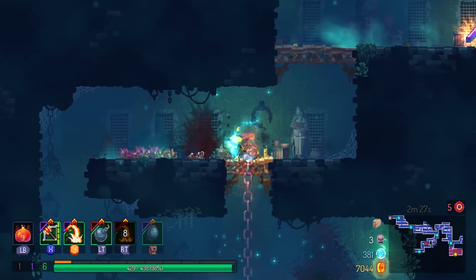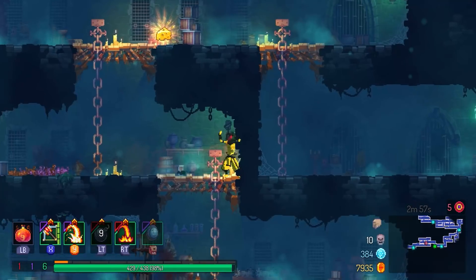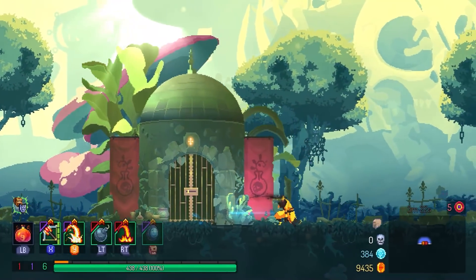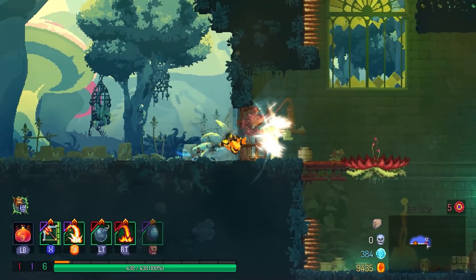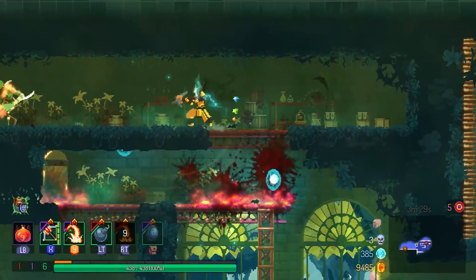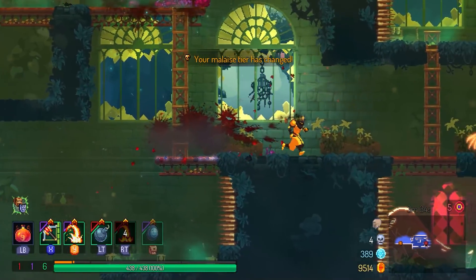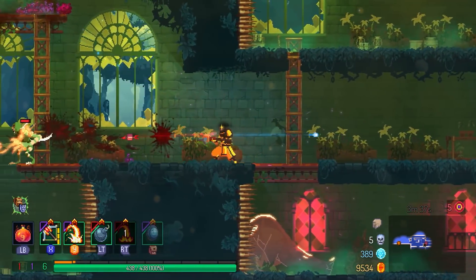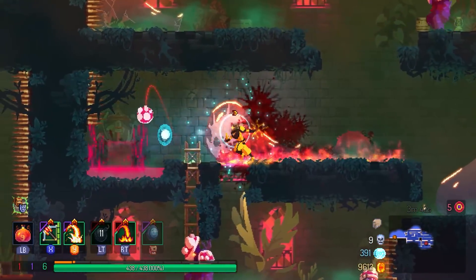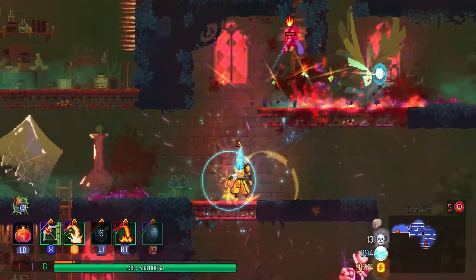I'll be keeping the explosive crossbow for the remainder of the run, though I will find upgrades for it when the time arises. I've seen a lot of people think that weapon tier actually matters — the items you get in the beginning are fourth tier, and then you get better ones as you go. The highest tier possible is the 12th, which you can get in the Caverns or the Astrolab. But having a lower tier item doesn't mean a lower chance of winning. Weapon rarity doesn't really matter that much — it's really about synergy and how you use it.